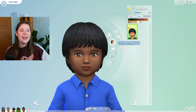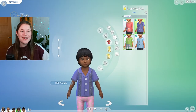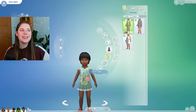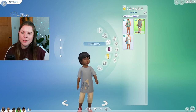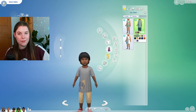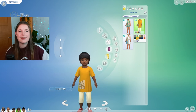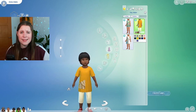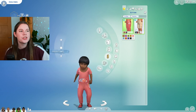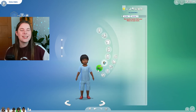Onto toddlers — they get the same cute bowl-cut hairstyle so they can grow up with the same cut. They get four new t-shirts in similar styles to the infants and adults. Female toddlers get two new little dresses, and male toddlers also get a really comfy-looking outfit that females can wear too, as it's tagged for both. I love the emphasis on tigers, elephants and palm trees in these outfits. No accessories or shoes for toddlers either.